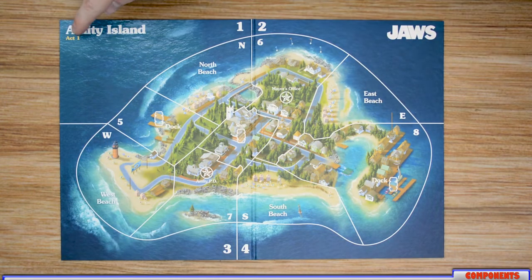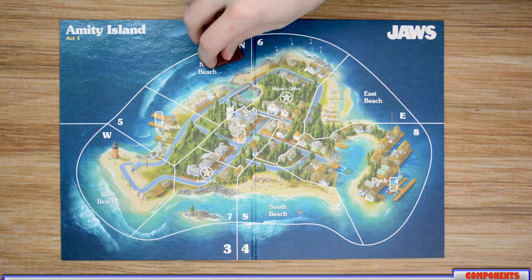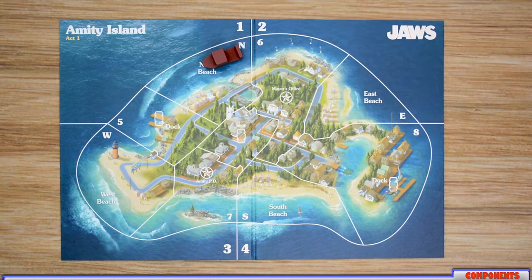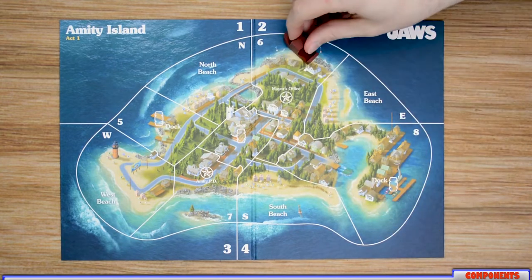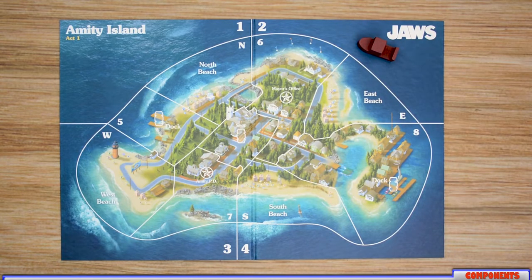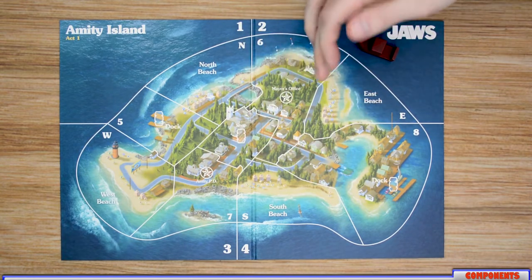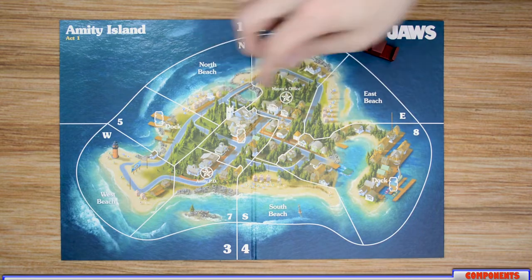Before moving into setup, let's cover the board itself. Make sure you have the Act 1 side face up. The board is made up of 13 different locations. For movement, boats and the shark cannot move diagonally on ocean spaces — you must move from zone two to zone one or six before moving into North Beach. Boats and the shark also cannot move through land spaces. Brody can only move on land spaces, and he also cannot move diagonally — he must move from one land space to an adjacent connected one.